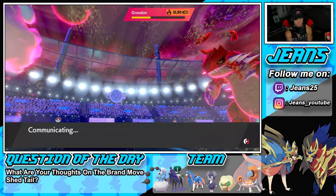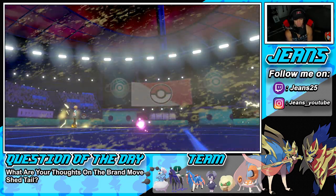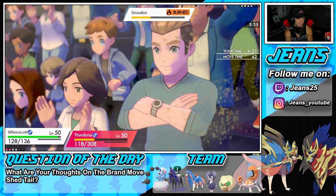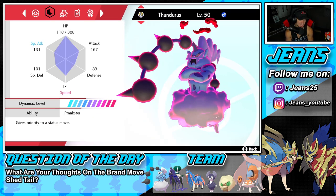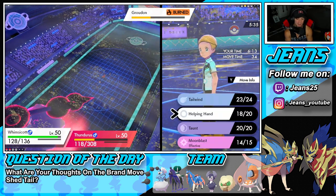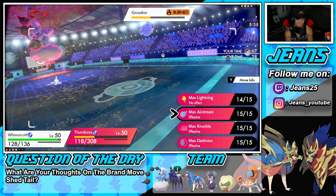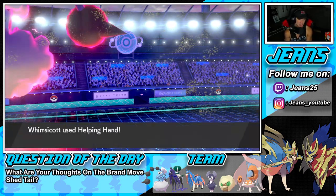Tailwind peters out but we still have speed advantage. I Helping Hand into Airstream and that's GGs. Groudon at 171 Speed is not outspeeding Thundurus. I double-check the speed — yeah, we're fine. Helping Hand the shot, get the boost, go into Airstream as a STAB move, and go 2-0 for today's video. Absolutely dominating with this team.